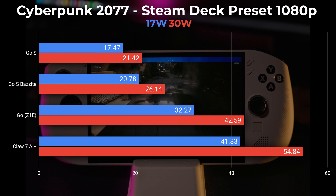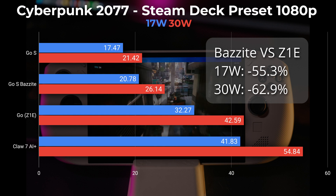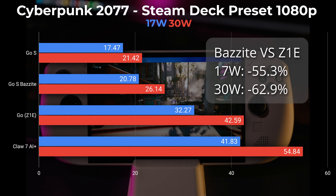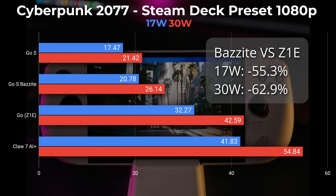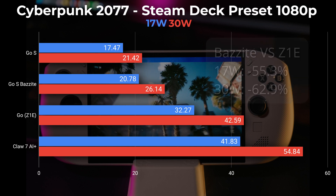To put that into perspective, I've included the Z1 Extreme results here. We are still 55% less performance than the Z1 Extreme at 17 watts, and 62.9% less than the Z1 Extreme at 30 watts. So there's still a heavy performance penalty in Cyberpunk versus the Z1 Extreme — likely due to only having four CPU cores on this cut-down chip, which Cyberpunk just doesn't really like.